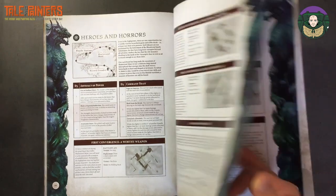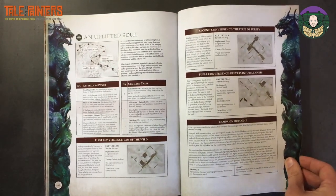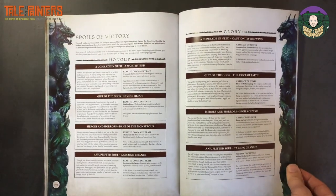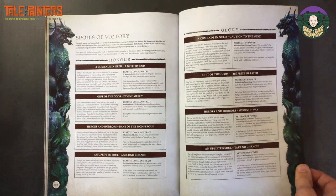Gift of the Gods, Heroes and Horrors, An Uplifted Soul — these quest titles are all quite generic, I think. And then here are the Honour and Glory tables that you'll get for completing a Fated Quest.